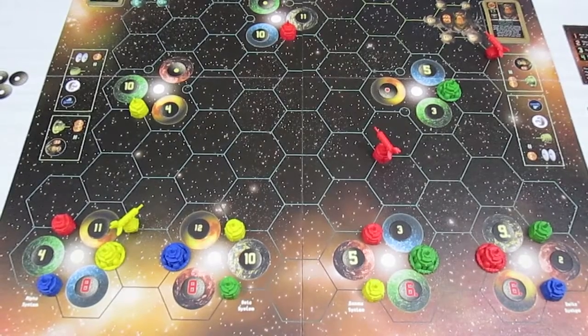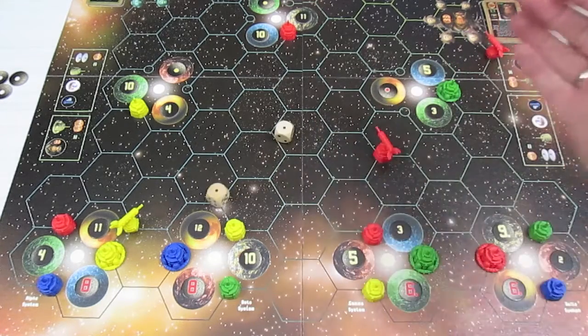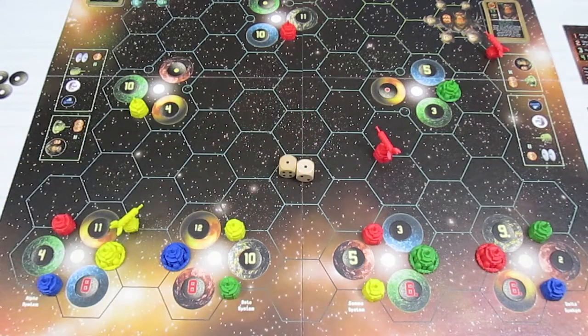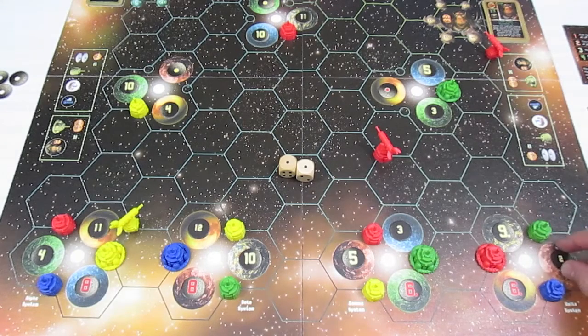Welcome back to Starfarers of Catan. Green is up first and we're going to roll for resources. I roll a two — a pretty strange roll. There are no twos up here; the only two on the board is beside blue, which is a non-player. So I get one ore and that's it.